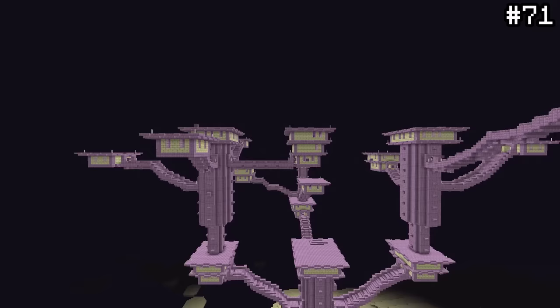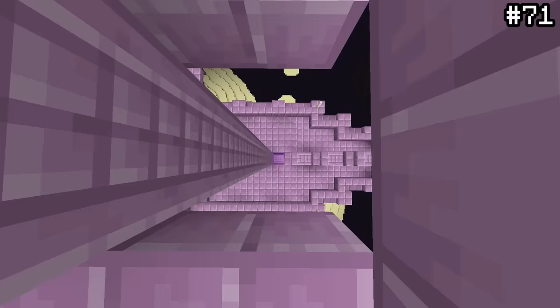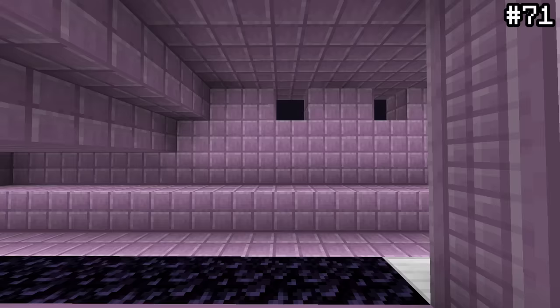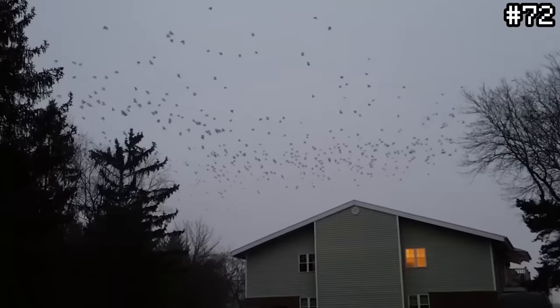Speaking of beacons, if you head over to the end ships and take a look at the mask, you'll notice a strangely placed piece of glass instead of purpur. While at first this odd design choice seems to have no real meaning, it was actually put there since the original purpose of the end ship was to give a player a beacon, not an elytra. The hole in the mask would allow the beacon beam to shine through. When the loot was swapped for an elytra, the hole remained as a tribute to what could have been.